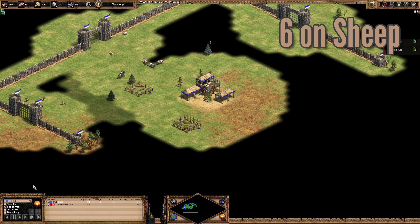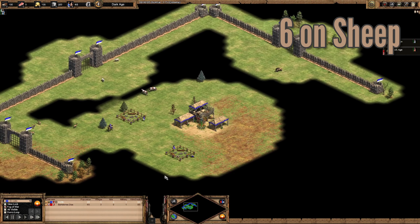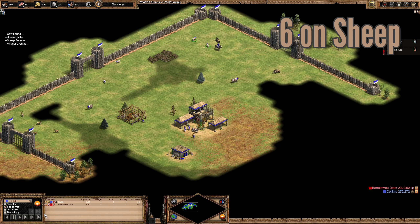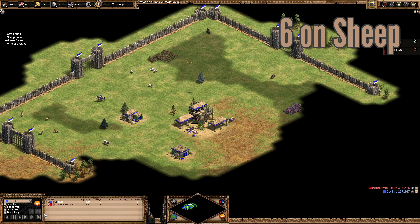Welcome everyone to my 21 pop straight archers build order. It's called straight archers because you are not making any other military before the archers — not making men-at-arms or militia for a drush. This is part of the build orders for my hideout map guide. Like many build orders, this starts with six on sheep. This build order can be used on other maps — it's very common for Arabia.